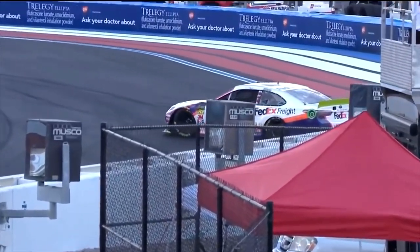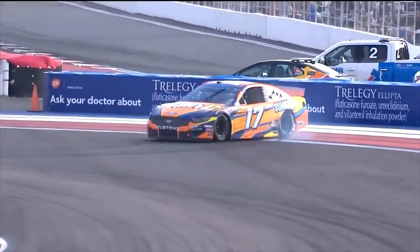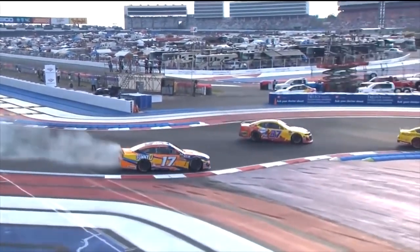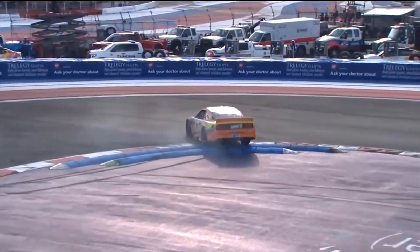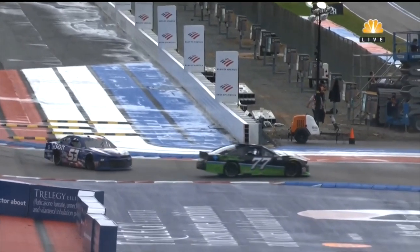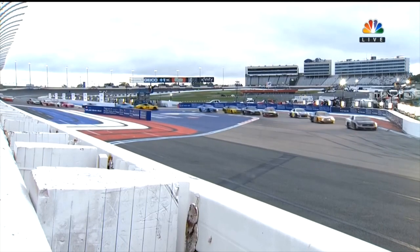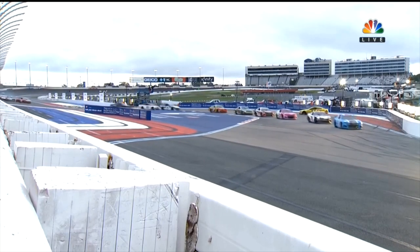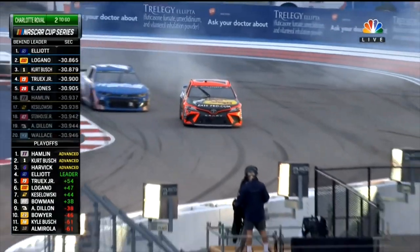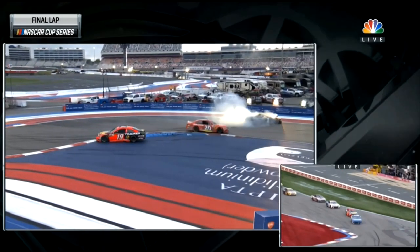Gets in there, locks up the rear tires, spins out harmlessly. Gases it up and gets going. It's been a bad week for Stenhouse Jr — losing his ride and not being very competitive here this weekend with speed. JJ gets turned around here in the chicane on the back straightaway. Issue getting down into the corner — looks like he got in there just hot. The 1 of Kurt Busch, Martin Truex Jr running third and fourth. Late race caution — Truex gets loose. He understands the 1 is going to try to compete with him in the braking zone, and they both got in there too deep. Truex broke loose first.